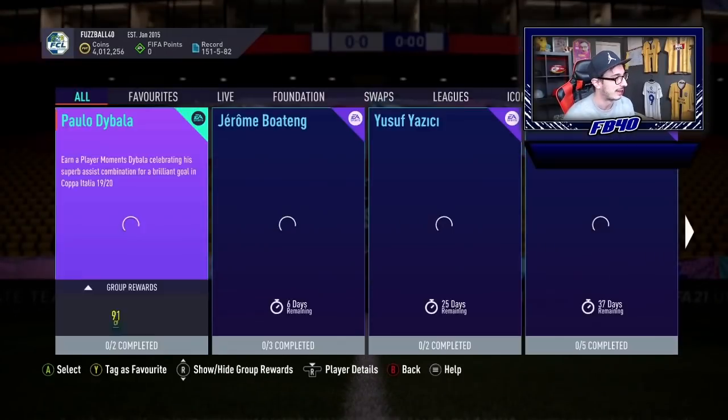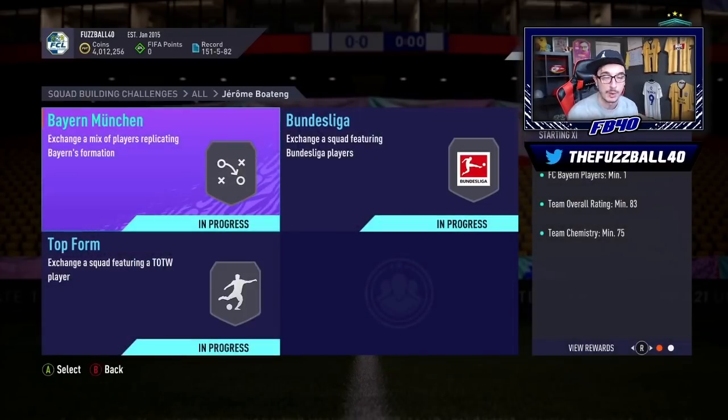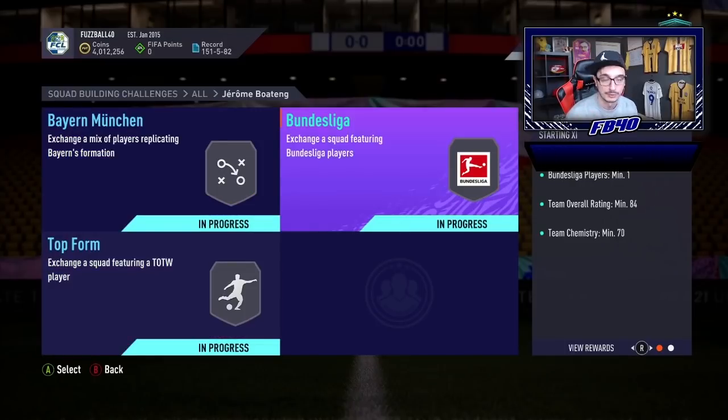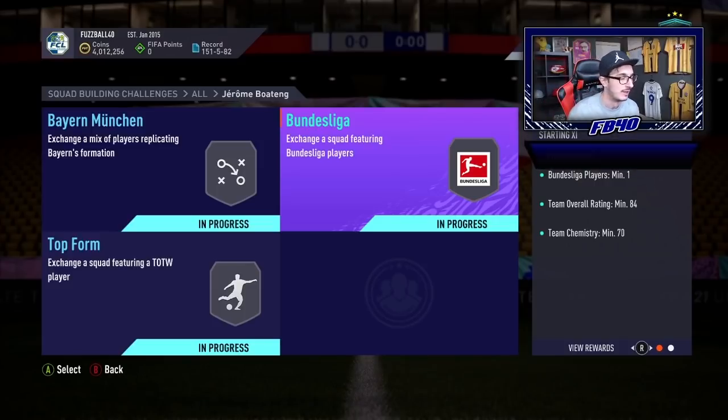And that is Jerome Boateng. Now those of you that watch this channel consistently will know we packed Team of the Year Lewandowski on tradables — he's going into our team for obvious reasons. And Boateng, in my opinion, is number one, brilliant value. I think it's a very good value SBC from EA. Number two, it's a very good card. And obviously number three, it links in with the Bundesliga theme that I want to fit in, ideally buying Kimmich and Davies to link into him in the long term. So that's insane — we should be able to get him done today.